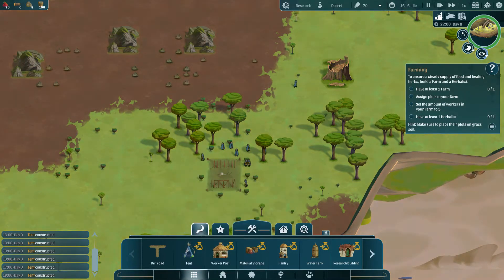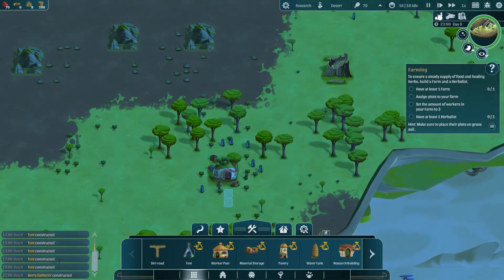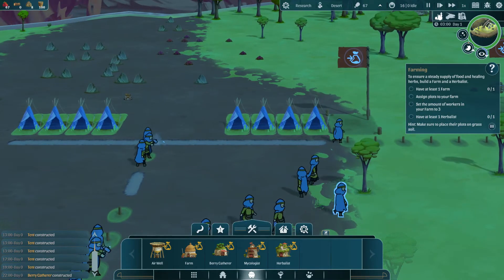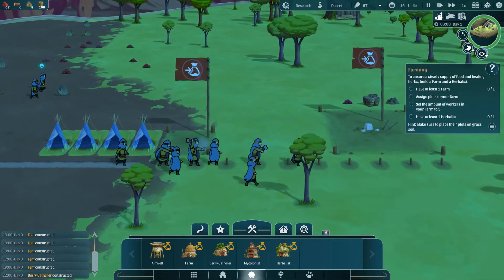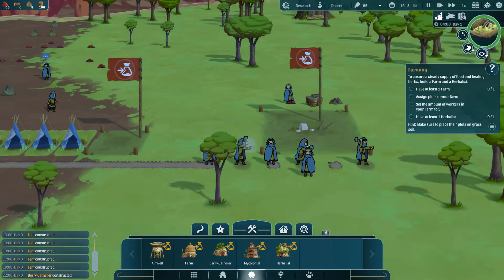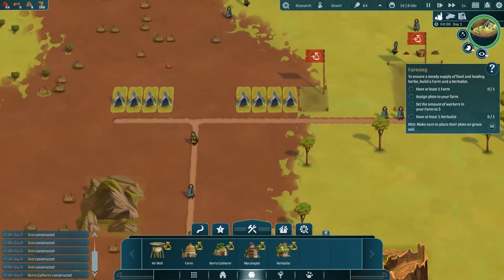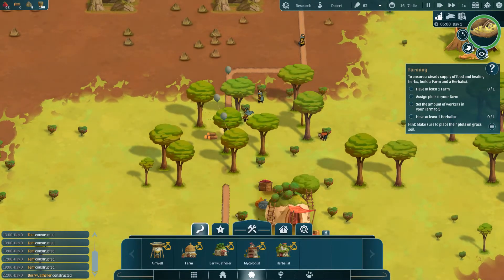Looks like it's getting dark — the villagers going off. The designs of the villagers really remind me of a Studio Ghibli film, Nausicaa Valley of the Wind. They had a similar sort of covering, and they did also have to deal with toxins seeping into the earth. I'm guessing they may have taken a little bit of inspiration. That was an absolutely fantastic film — definitely one of my favourites.